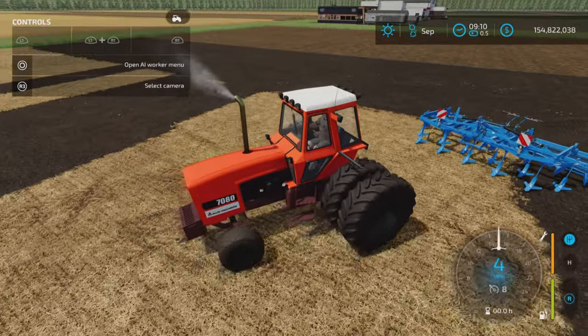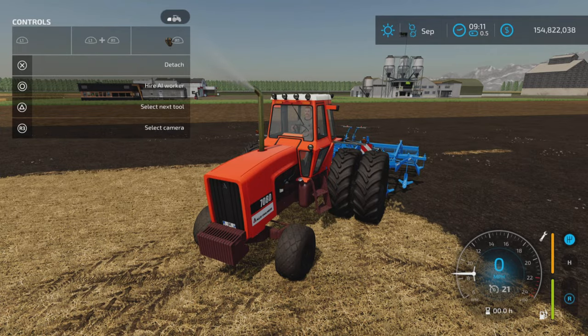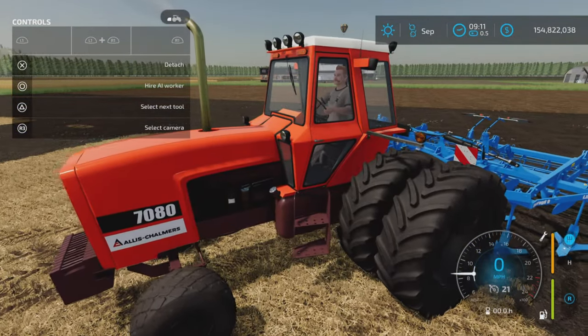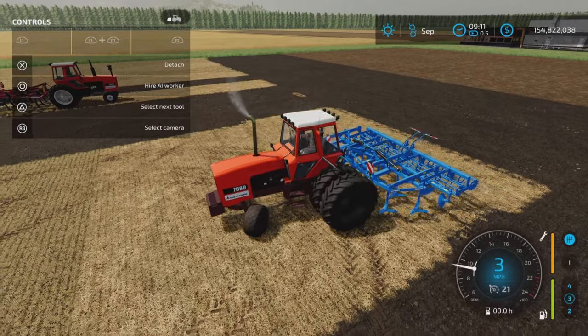If there was one thing I wished had been added, it would be a front loader option — a Quickie or something like that. I know it's a medium tractor, but it's a small medium tractor. Perhaps in an update.